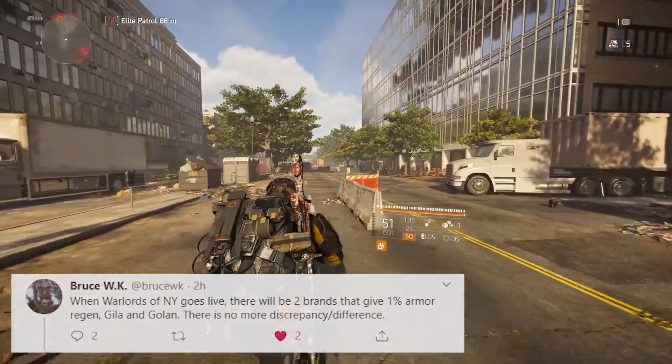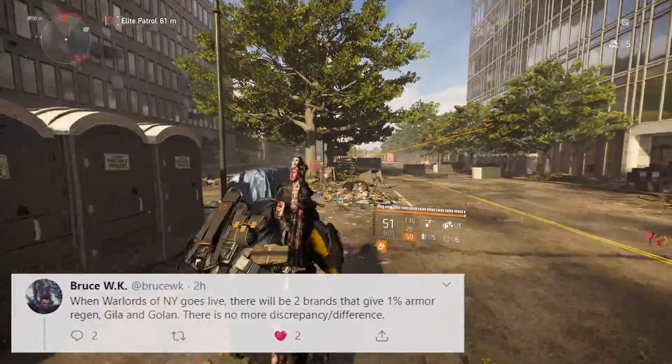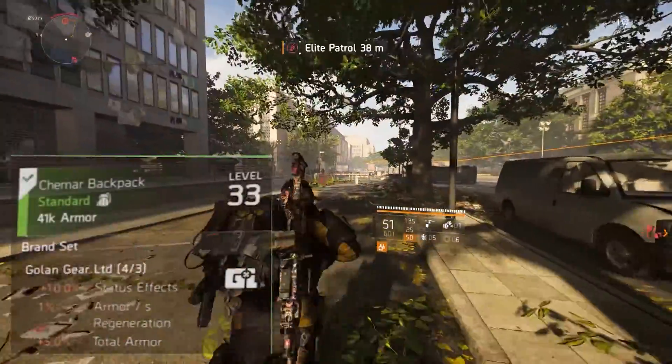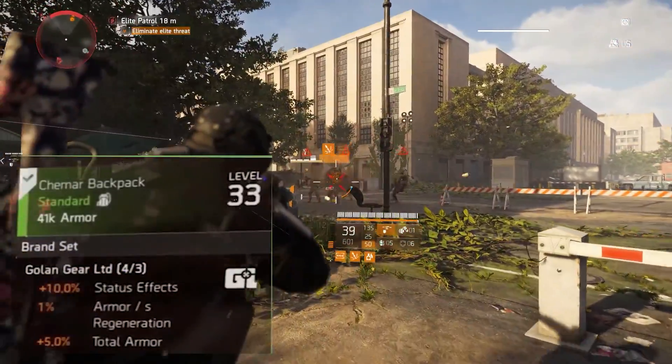When Warlords of New York goes live, there will be two brands that give one percent armor regen: Gila and Golan. There is no more discrepancy or difference. On screen you can see that one percent armor per second regeneration is on the Golan gear as well as on the Gila guard.